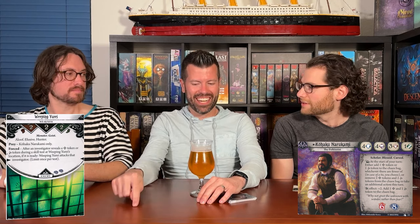Weeping Yuri's forced ability: after an investigator reveals a blessed or cursed token during a skill test at Yuri's location, if it is ready, Weeping Yuri attacks that investigator, limit once per test. When a monster is forced to attack, not through provoking, it would exhaust — but it also elusive-moves away, so it's still unengaged. The hosts agree this is far more punishing than comparable weaknesses like Wilson's, which just blanked his tools for two actions.